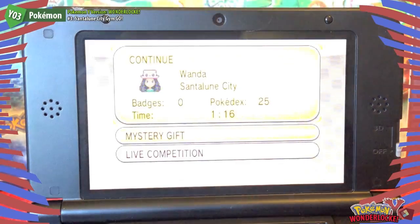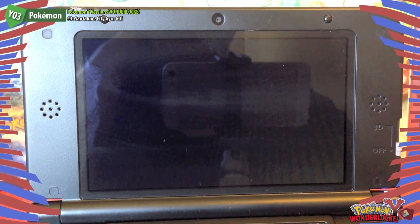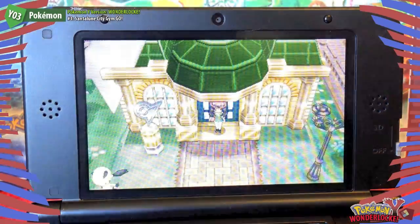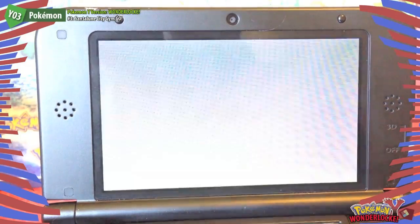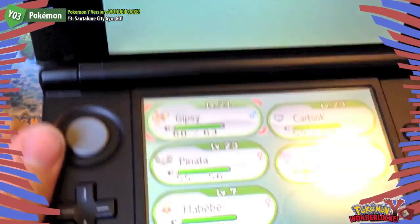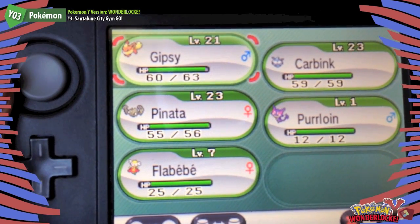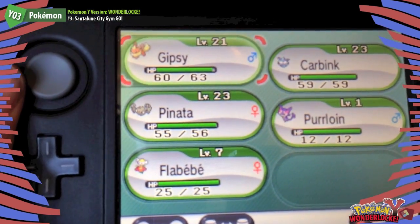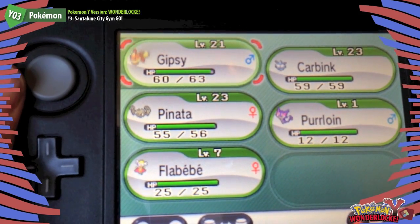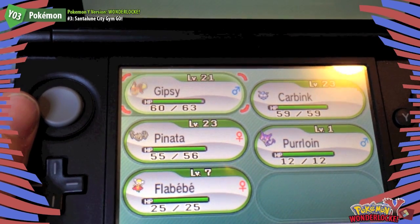Okay, let's get straight into it. We won't bother getting Torchic just yet — we'll go and defeat the first Gym because we are already there. Quick recap on our team: we have Flareon, otherwise known as Gypsy, Carbink, Pinata, Dear Dude, Purloin, and a Flabebe. An interesting assortment of things.